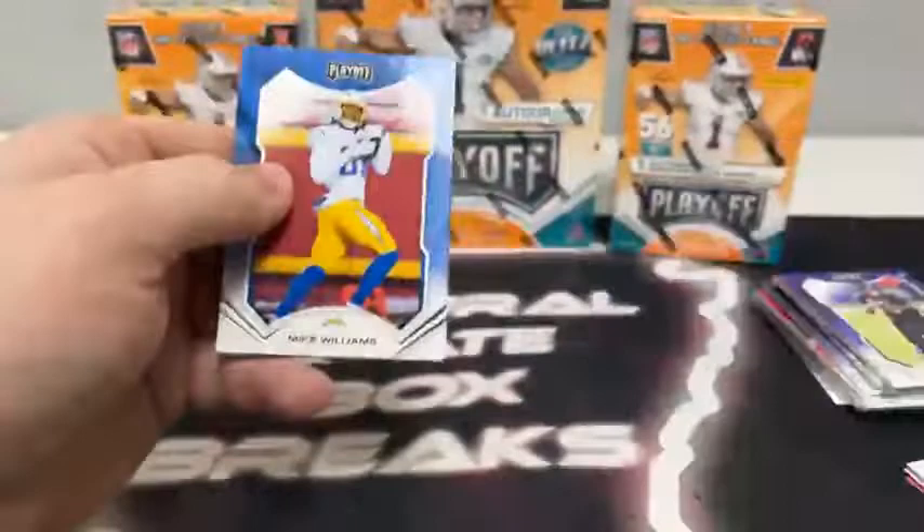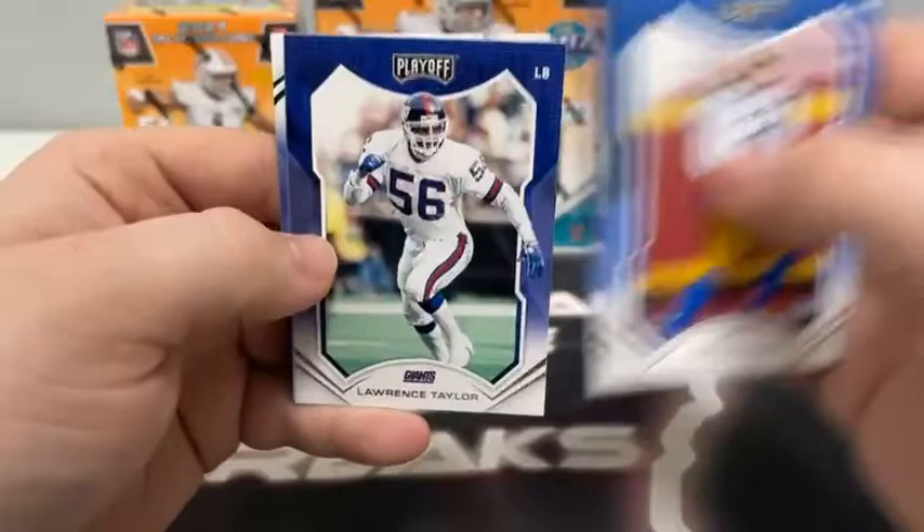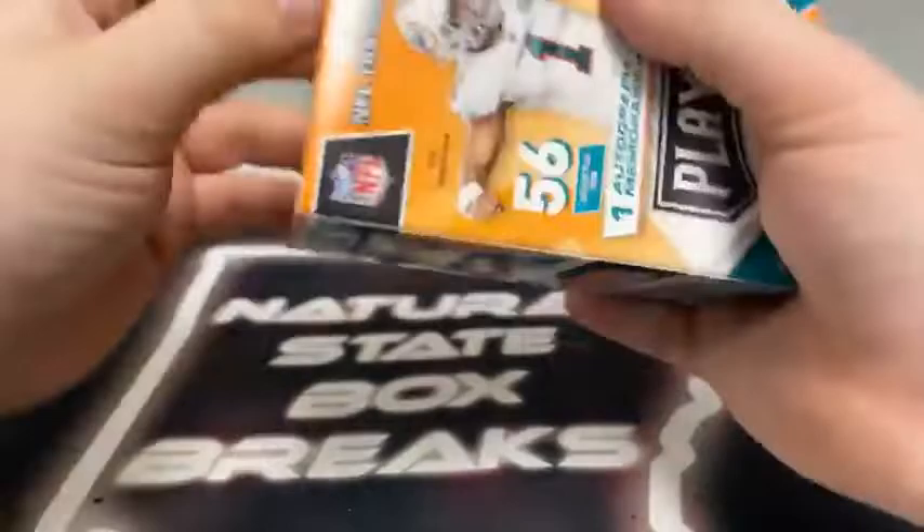Pack number seven: Mike Williams, Whiteny Mercilus, Dan Marino, Tyler Lockett to Seattle, AJ Terrell, Lawrence Taylor, a rookie card of Quincy Paye, and a kickoff of Philip Rivers for the Los Angeles Chargers. That's going to move us on into blaster box number two.